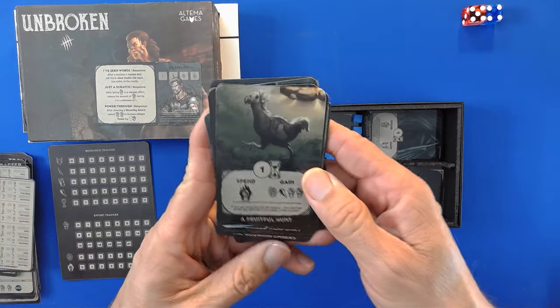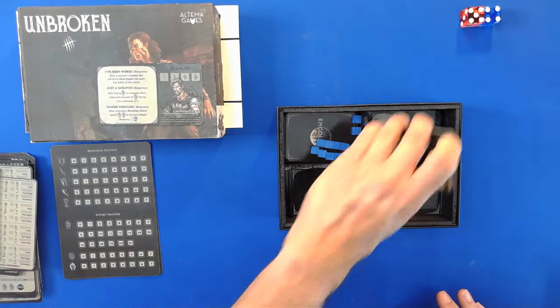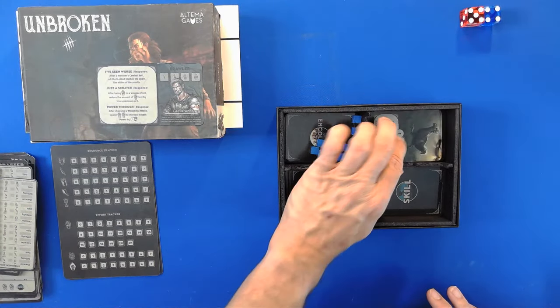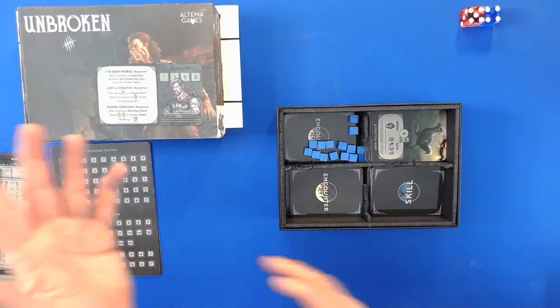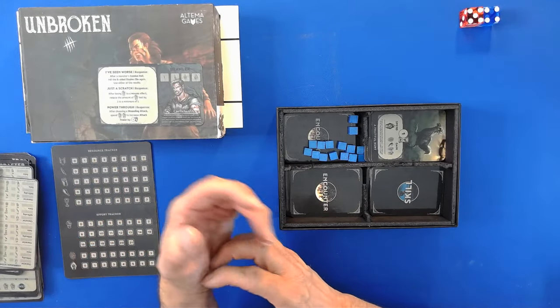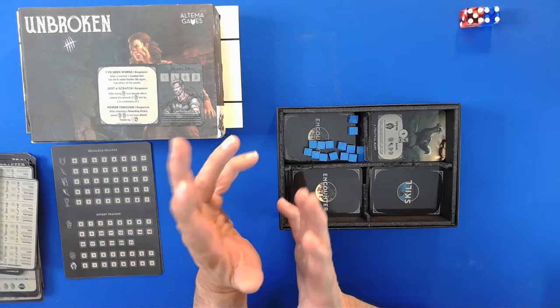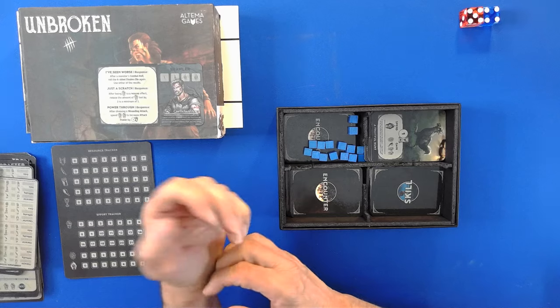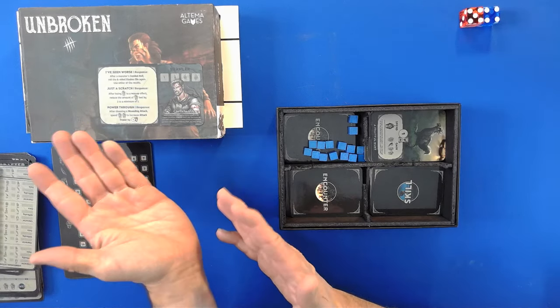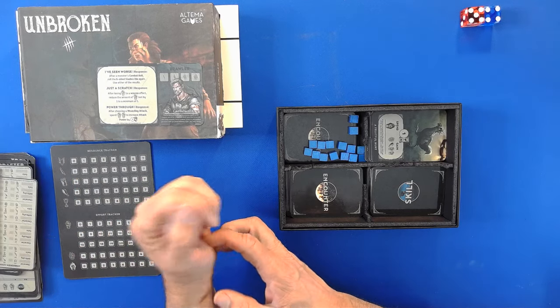I like the flavor text — they have flavor text in them, which is really kind of nice. Like I said, this is a well-designed game. It's really sad that it had all the problems that it had, but it is a very enjoyable game to play. It has a good story that goes with it — it's a dungeon crawler kind of game. Unbroken. Really good game. Unfortunately, it had Golden Bell.